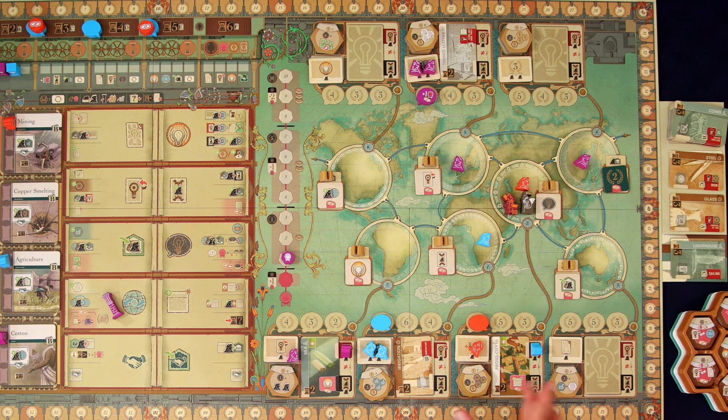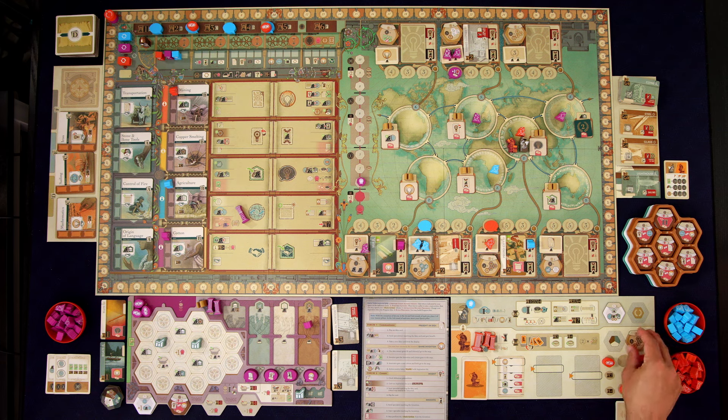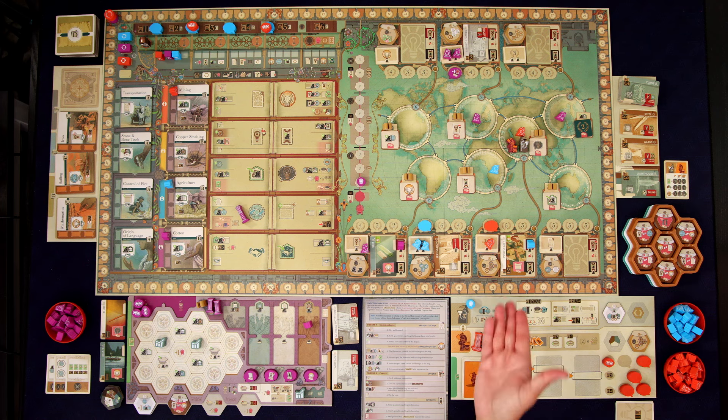They're going to share this invention. The way this works is everybody who was involved in each step of the process is going to get a little benefit. The person who shares the invention is going to get to take one of these wealth tiles — just put it right there on their board. That's going to be worth points at the end of the game; because we're playing on easy, that's going to be worth three points. Keep in mind, in order to have shared this invention, they had to have been a part of it in some way: they either had to present the idea, invent it, or innovate on it.